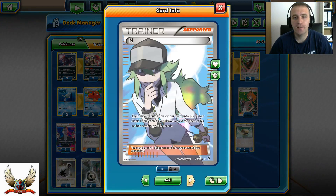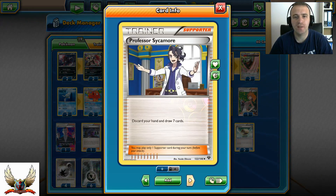One copy of Lysandre, two copies of N, and four Sycamores — pretty much standard in my decks.